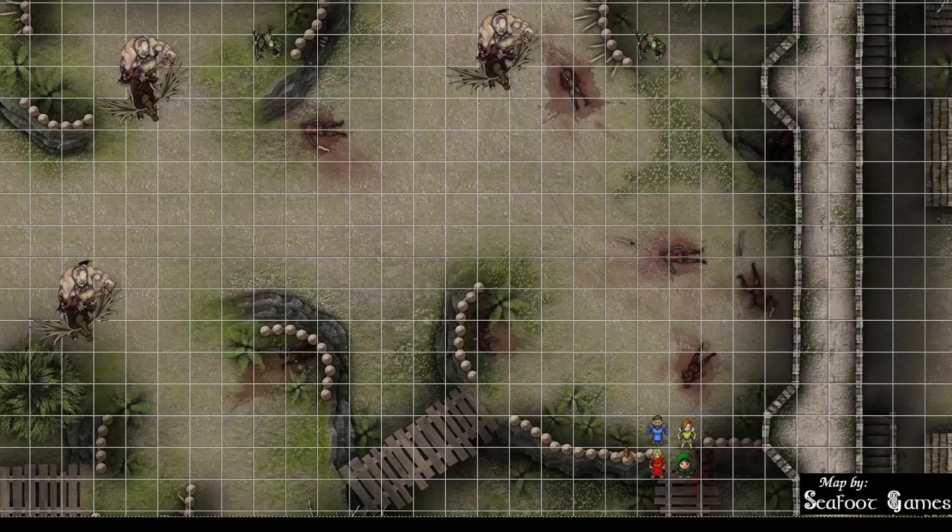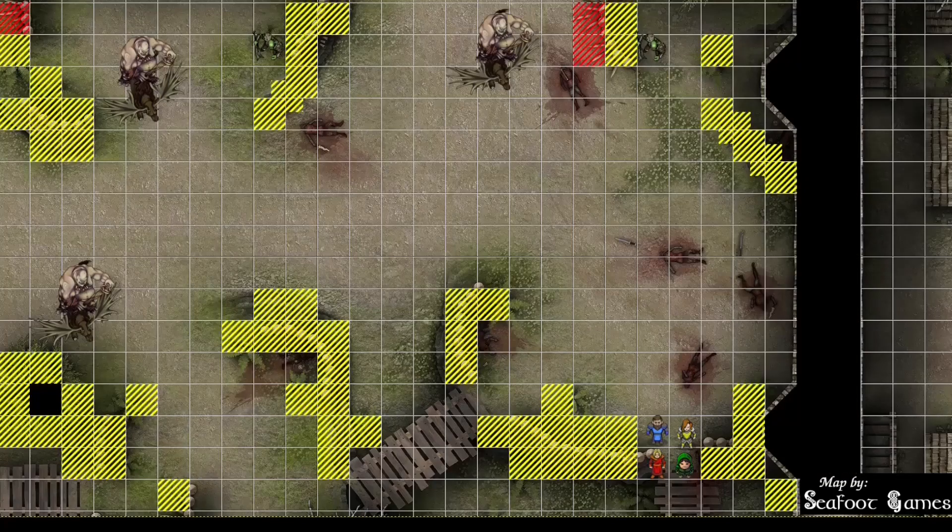Terrain and effects: some difficult terrain. We've got the return of the spiked dangerous terrain — if you're pushed into it, you take 2d6 piercing damage; if you voluntarily move into it, it's just difficult terrain. The fences are five feet tall. You can climb over them without any check, it just consumes movement, unless you're someone who doesn't have to worry about that.